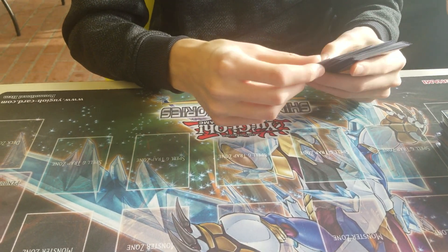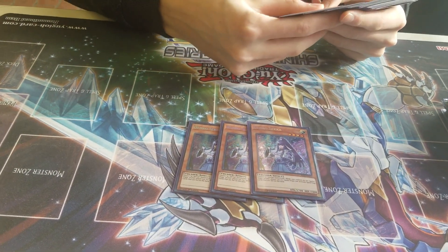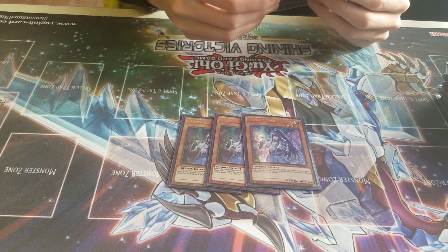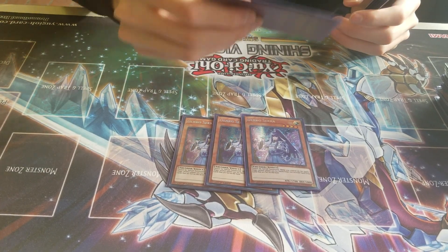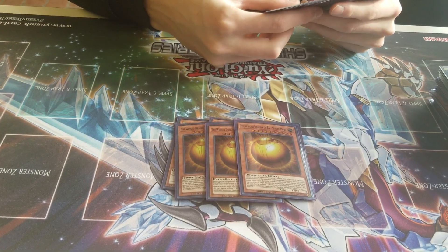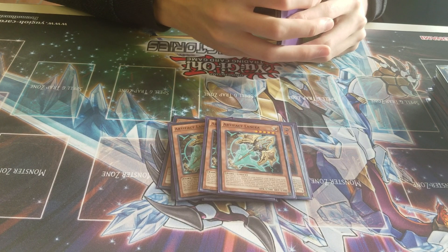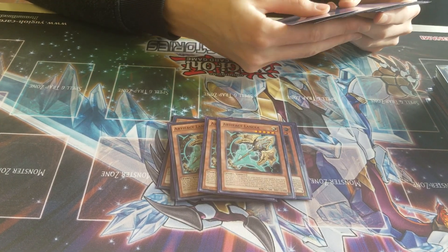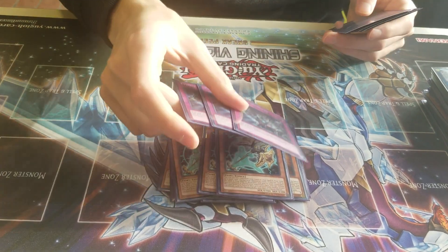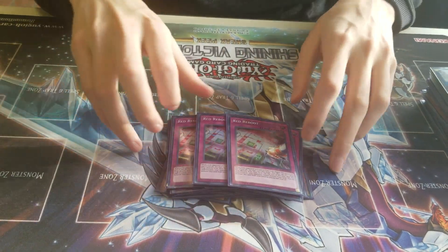And then for the side deck: 3 Denko. This card's really good since you can just destroy Altergeist and Salamangreat with it, and you don't really need your Normal Summon, so it's really just good. Also it's a Thunder, though that doesn't usually come up. Then 3 Sphere Mode for the mirror match and any other combo deck. 3 Lancia, also for the mirror match and I guess Orcus now since that's a deck, and also against Spiral cause it's pretty good there. 3 Evenly and 3 Red Reboot for going second. Most of this side deck is just for going second.